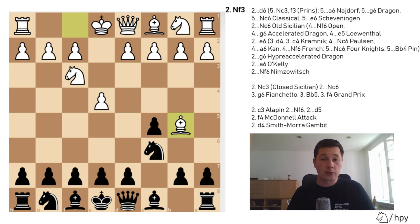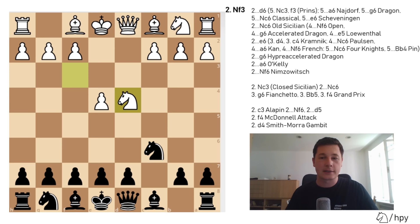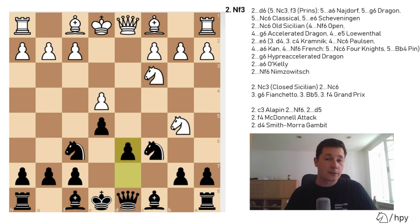In the Old Sicilian main line: Nc6, d4, cxd4, Nd4 — and now black gets to choose from three moves. Nf6 is the most common, the open Old Sicilian: Nc3, e5, chasing the knight away and getting some initiative. The most common move is Nd5, then d6 should be played — this transposes to many similar variations. Black plans to castle, white has to attack while he has time, and both sides have something to play for. Black has a weakness on d5, while white has pressure on d6. An imbalanced but balanced position.